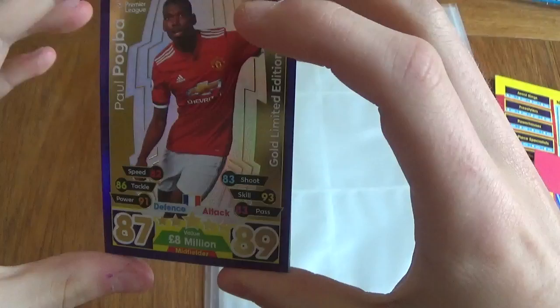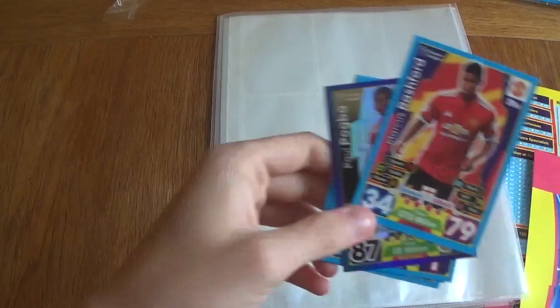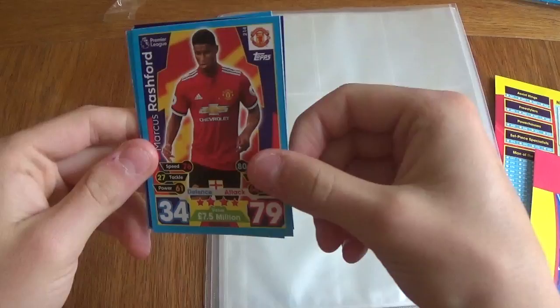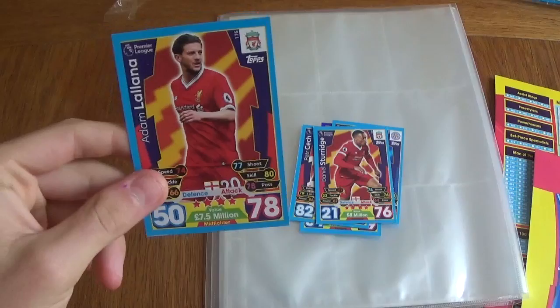Of course, you get the Pro XI code, which I will use soon. There you go — Marcus Rashford, Paul Pogba, Petr Cech, Mark Clattenburg, Daniel Sturridge, and Adam Lallana. So that was the pack, guys. We get the Pogba Limited Edition — nothing special in the binder itself apart from these. So you can organize it quite easily.